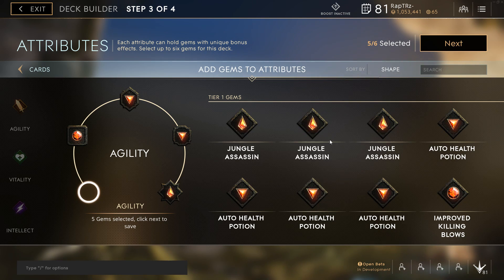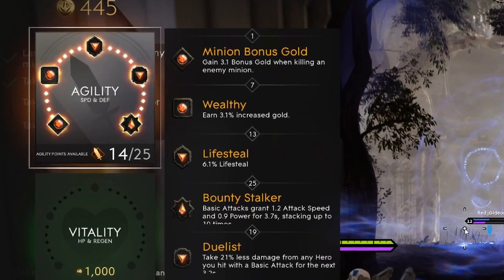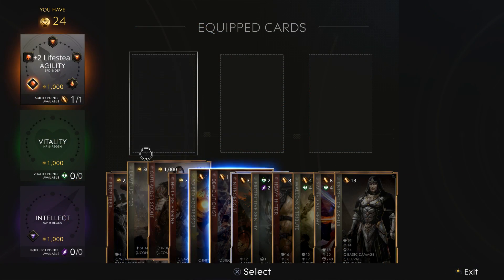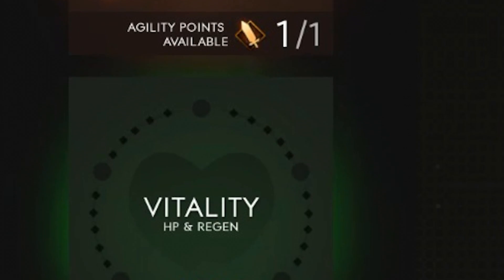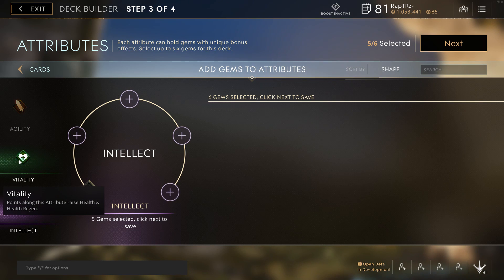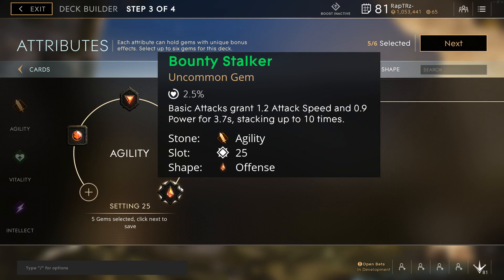Agility gems favor effects that benefit power-heavy heroes. Vitality gems favor effects that benefit durable heroes. Intellect gems favor effects that benefit mana or ability-powered heroes. Gems can be unlocked on the 1st, 7th, 13th, 19th, and 25th attribute slot in an attribute tree, so you can unlock a gem at the beginning of a game and then every 6th upgrade after that. However, each attribute tree can only hold 5 gems, so you have the choice to allocate your 6 gems across various attribute trees or within various slots.